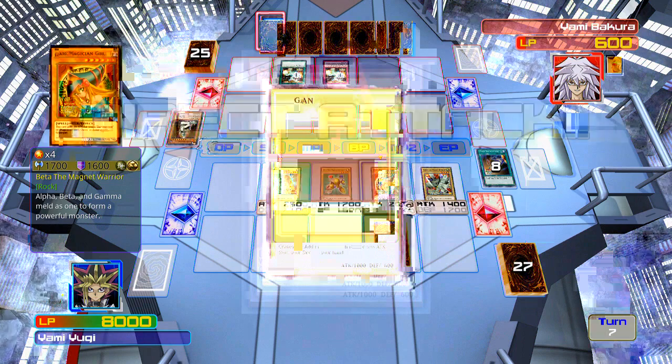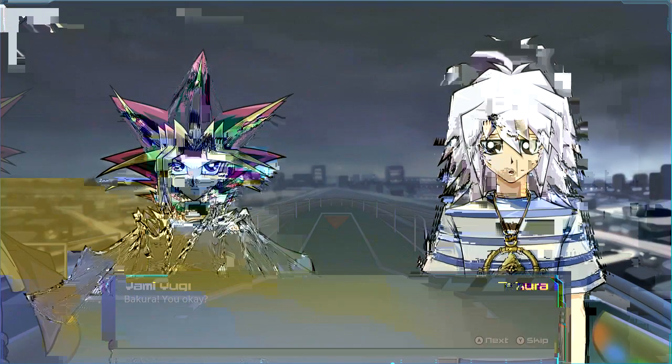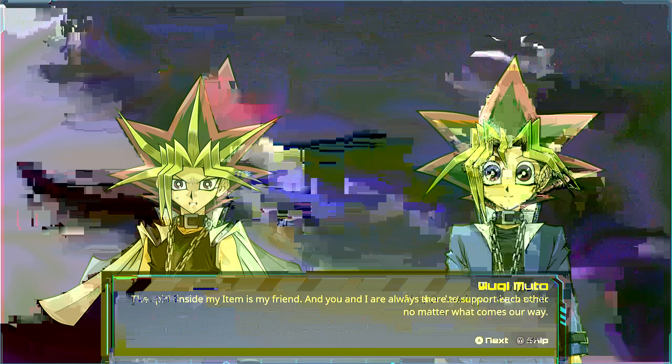GG, Bakura. 'Bakura, you okay?' 'Hey, where am I?' 'You're with your friends now, Bakura.' I'm glad Bakura's okay. The Millennium Ring is a lot like my puzzle — it holds an ancient spirit that depends on someone else to exist. Even though the Spirit of the Ring is evil and controls Bakura against his will, it still needs Bakura to survive. But the spirit inside my item is my friend, and we're always there to support each other. Together we'll figure out the secrets of your ancient past before Marik can take them — your destiny is mine too, and we're gonna win.